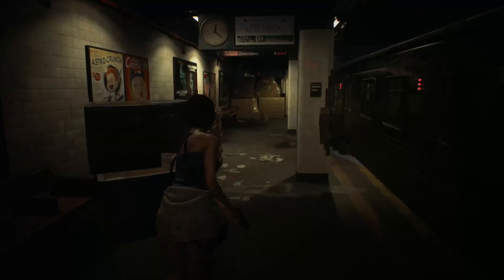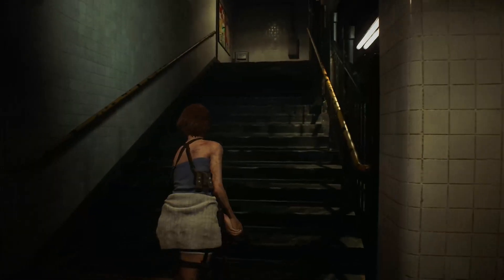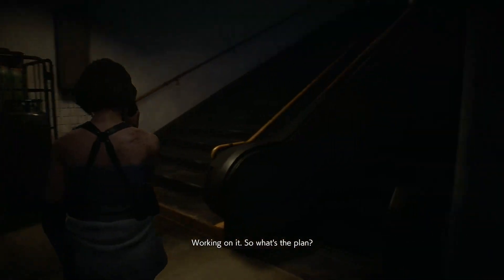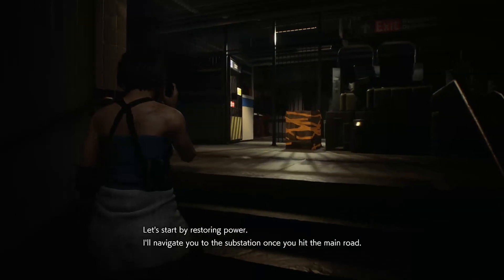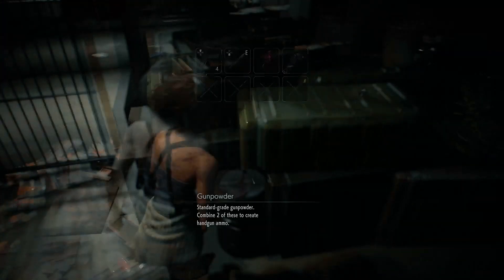We're going to skip ahead — if you're looking for a normal playthrough this isn't the video for you. So this is our first file, which is going to be down there on the chair next to the train. There's also going to be another file over here in this newsstand kiosk. In total there are 56 files, 20 Charlie dolls, 10 accessories, and 10 weapons — though most weapons you get automatically through playing, with only about four needing to be actively picked up.